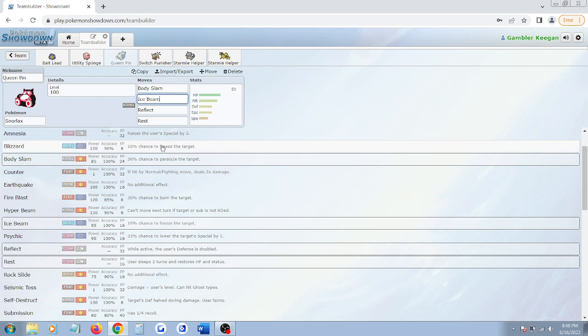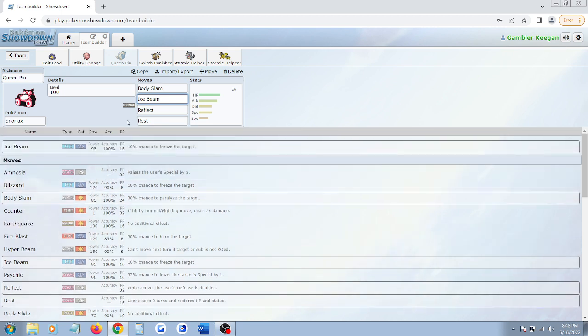This Snorlax set — Reflect and Rest are the big two moves on this set. It's for eating Body Slams. I think the reason why Snorlax is better than Tauros is that Snorlax can defeat Tauros most of the time, especially on a fresh switch-in, by putting up Reflect and just outlasting Tauros with his own Body Slam. I've even had games where the opponent could not manage to put me down even after I switched Snorlax onto their Tauros — he just couldn't kill me, he couldn't roll enough crits.